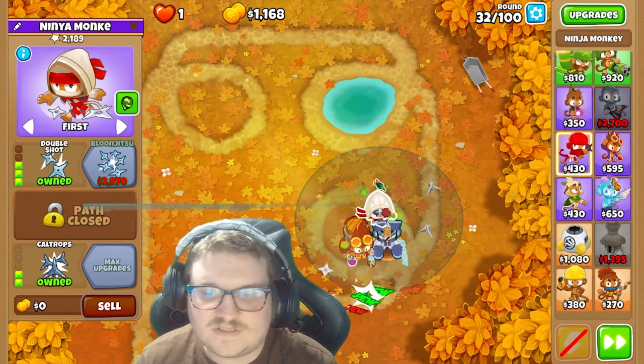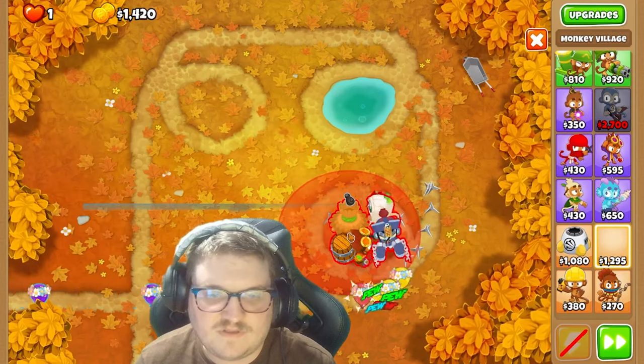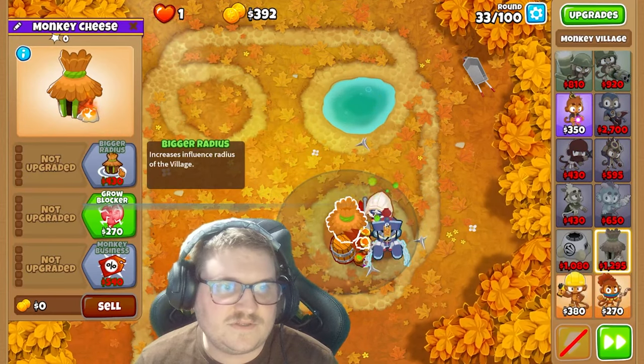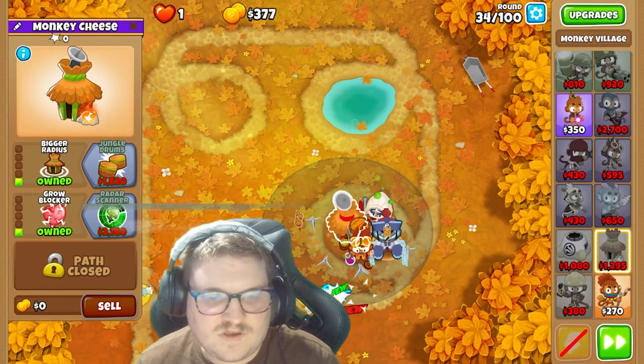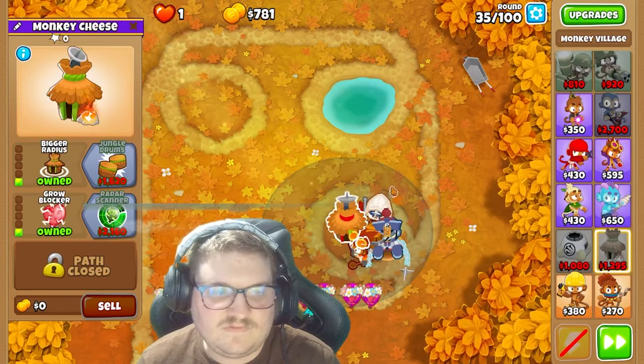So next thing is the village at 1295. You're going to place it right in the middle, and you want to start with bigger radius. Then grow blocker. So everything in this radius will be pretty easy to deal with, basically.